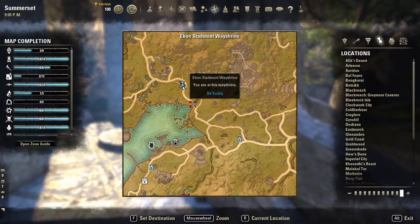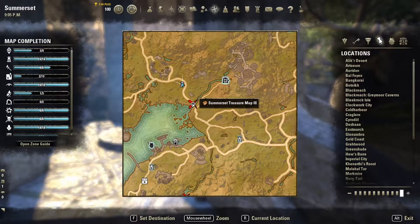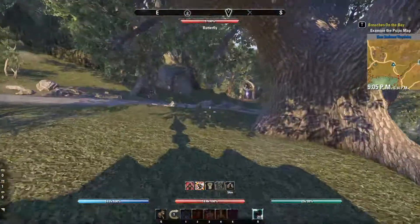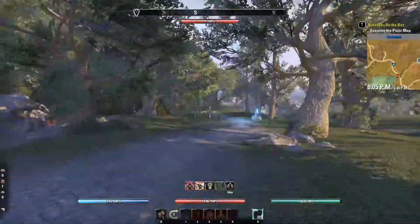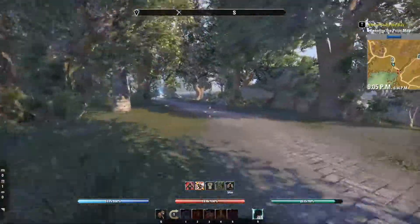For map number three, we're going to start at the Ebon Stadmont Wayshrine. This is a pretty easy run — it's just straight down the road. And you'll see once we get there, the map picture will pretty much line up with what we're looking at. It's a little bit better layout than the last one.